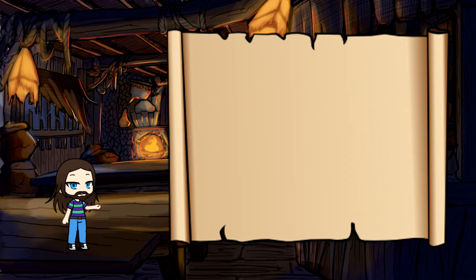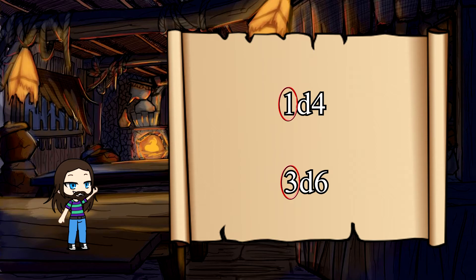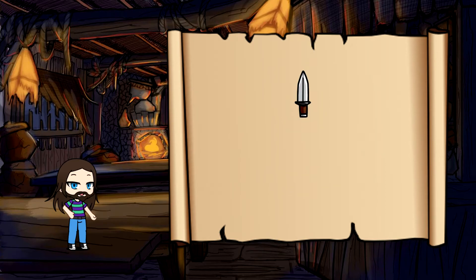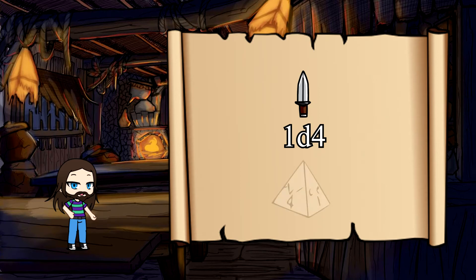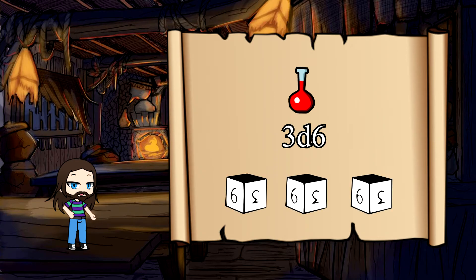You also might be looking at your weapons and spells, seeing things like a D4 or 3D6, and thinking, "What in the world does that mean?" Well, the number on the left of the letter D shows how many dice you'll be rolling, and the number to the right shows what type of die. For example, that stealthy dagger does D4 damage — roll one four-sided die. Using a spell that restores 3D6 hit points — roll three six-sided dice and add up the numbers to determine how much health is restored.